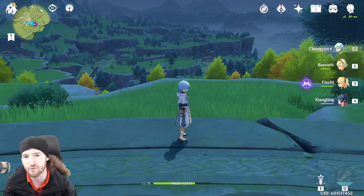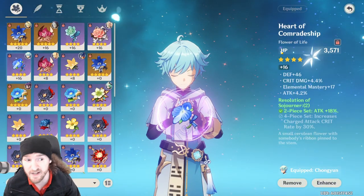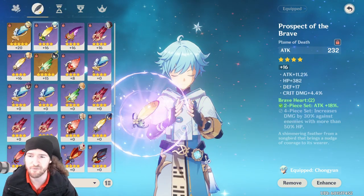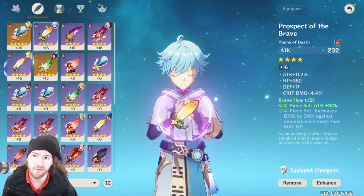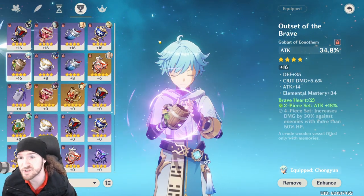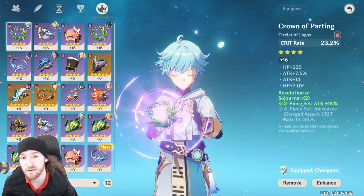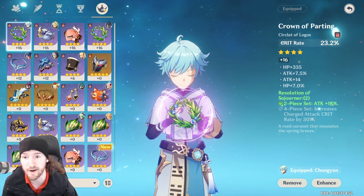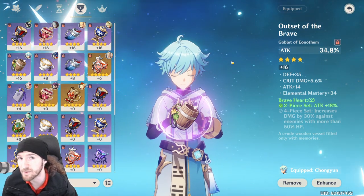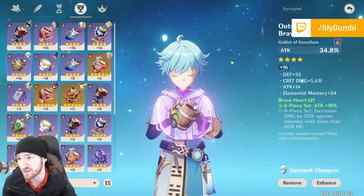I just put up a video, Artifacts 101, that goes over the different stats you can find on specific artifacts. For instance, you'll always have a base HP primary stat on your flowers, attack on your feathers, energy recharge only on your timepieces, elemental damage and physical damage only on your cup, and crit and healing bonus only on your crowns. So what's the difference between attack versus elemental damage — what's stronger, and does attack affect your elemental?